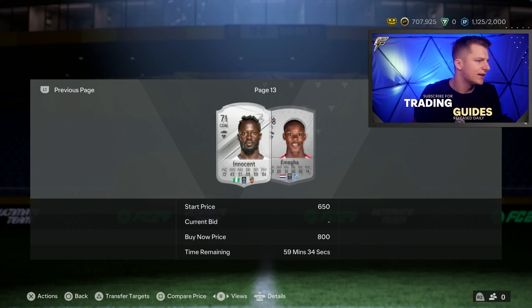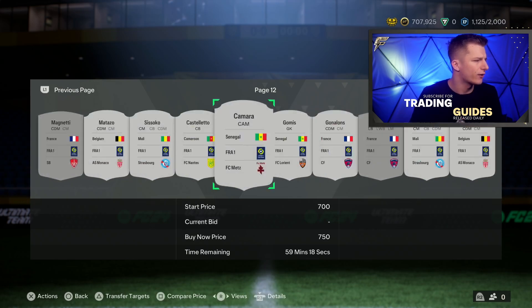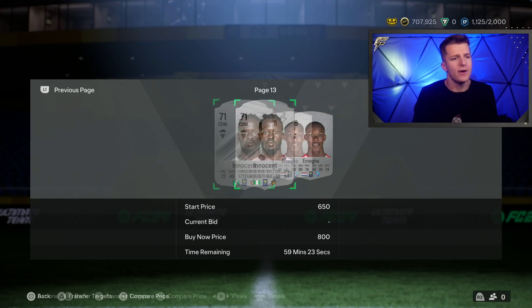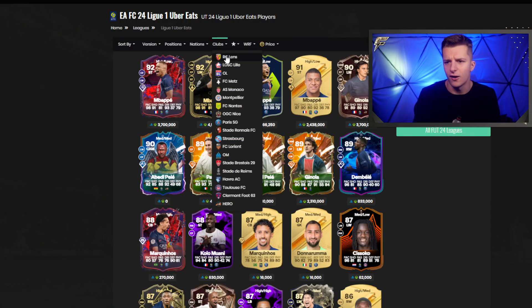Some cards in the league are absolutely flooded — for example Strasbourg, Lorient, Metz players. But there are certain clubs that sell well. Those clubs are RC Lens, Olympique Lyon, AS Monaco, PSG, Olympique Marseille, and Stade de Reims. The rest of the clubs either don't sell for much more than discard value or are the discard clubs.